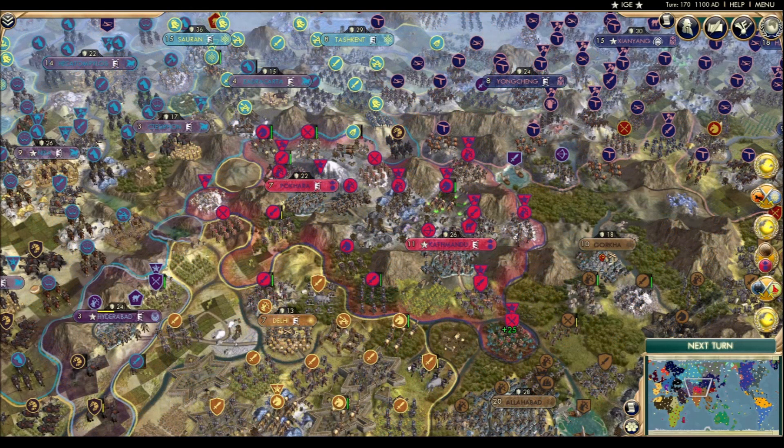On the other side of the world, Nepal managed to negotiate a peace with Tongu. All it cost them was their second largest city, Gorkha. While this does reduce them to a two-city sieve, at the very least they can still have solace in the fact that they're doing better than India, who is inexplicably still alive.